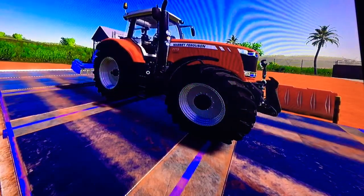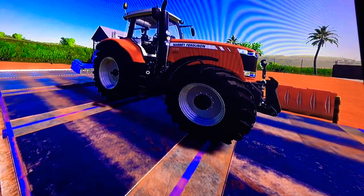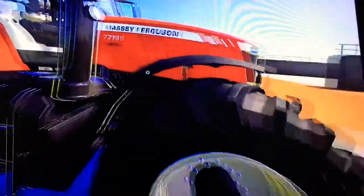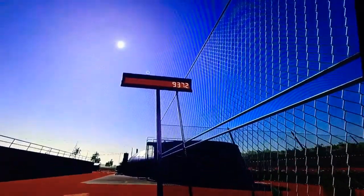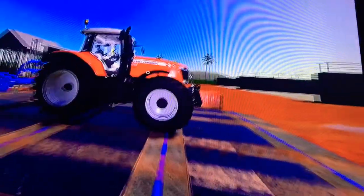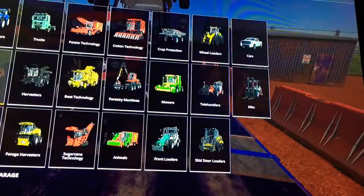Hold on ya'll and prepare for another Farming Simulator 19 video. This is dirtman55 and today we're taking a look at the Massey Ferguson 7719 Dynastix. Before we do that, we are going to look at the weight of the tractor, which has 9,372 pounds. Before we go into the tractor, we are going to check it out in the shop.